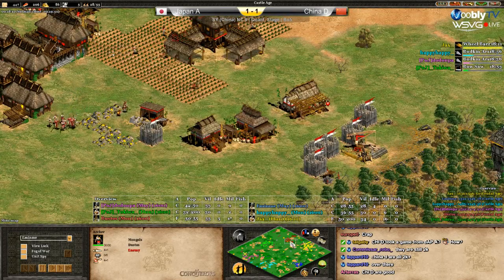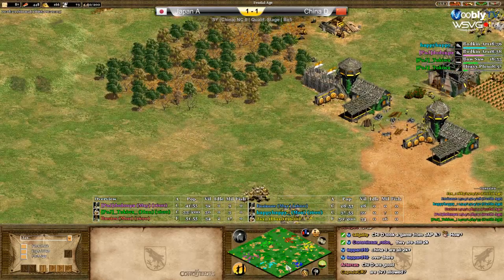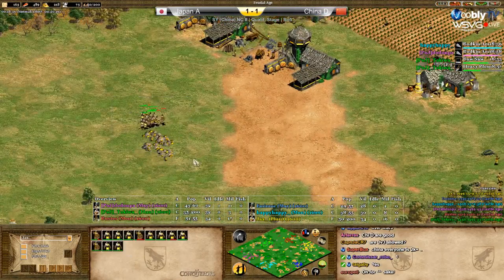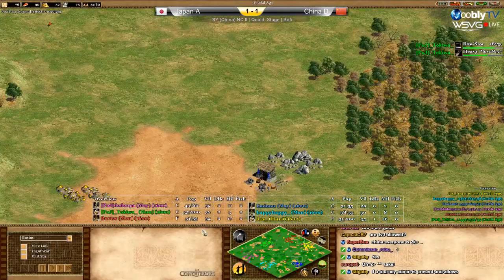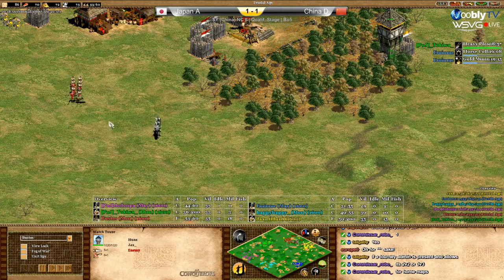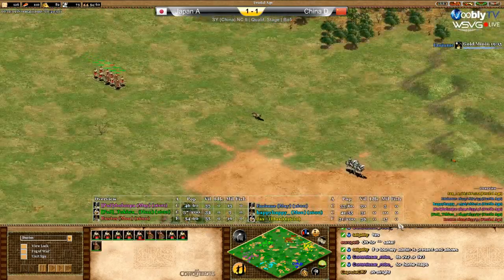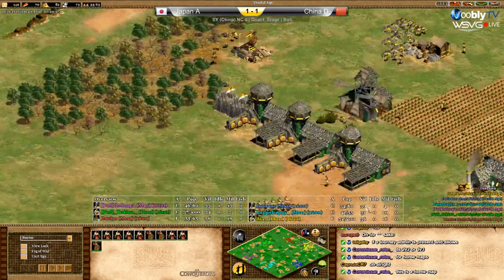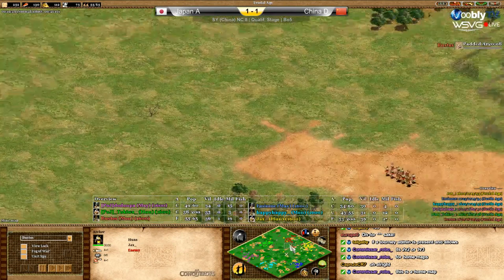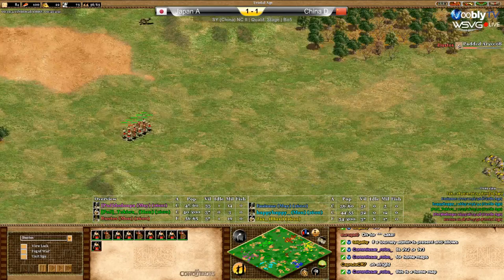I think it was worth it for blue. Yellow at 49 population like Bustos, but I have the impression that Jacks is getting a really great economy. He did the wheelbarrow, 500 food, almost 200 gold - anytime soon he will go up. He's already doing the third archery range with fletching researched. About one stable versus two with Hans - I remember Hassan going one stable, booming heavily, then hitting with mass cavaliers plus four in Imperial.